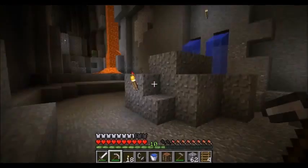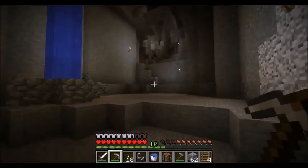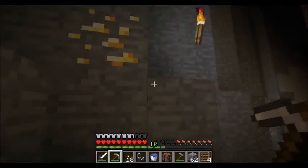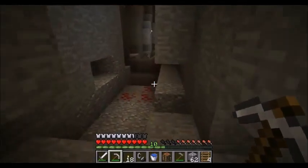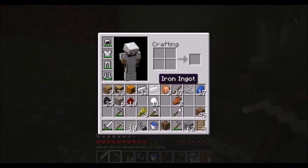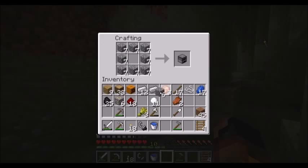We've got redstone here, which is very useful for making compasses and circuitry — there are a lot of uses for it. We've also got iron and coal over there. And then this is the very precious diamond. I'll mine my materials here.